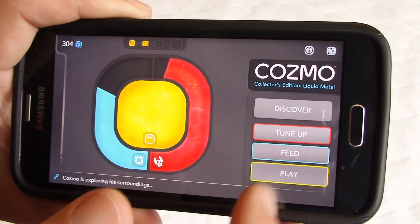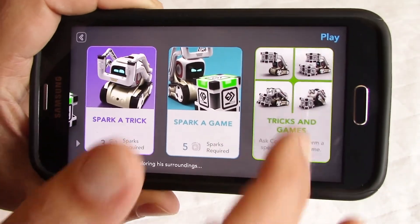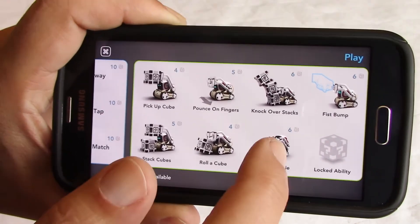We'll tap on Play, and we'll go to Tricks and Games, and as you can see here, we have a new ability — we have Pop a Wheelie — so we'll click on that.